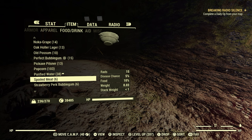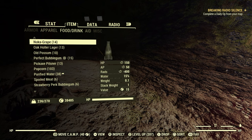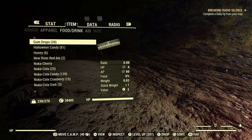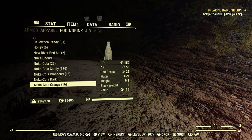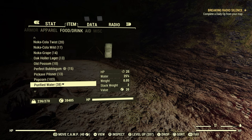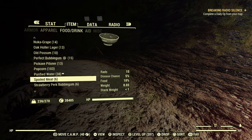Basically, what I had was some mongrel meat and I just let it spoil. Meat will have a condition bar on it, and once that condition bar decreases to nothing, it just becomes spoiled meat. The same thing with vegetables — if you harvest vegetables, they have a condition bar, and if you don't use them, they'll basically become spoiled vegetables. FYI.